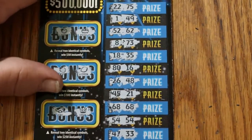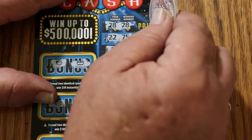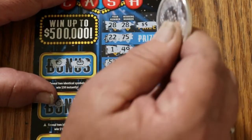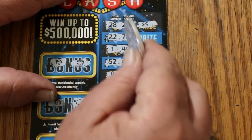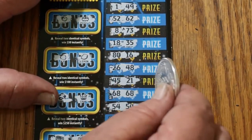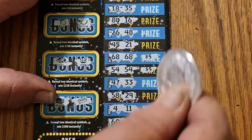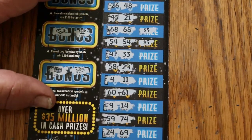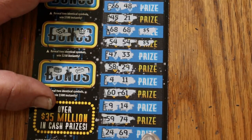We're back to the numbers. Let's see what happens here. I see the writing on the wall. Five dollars. Going down, going down, going down. Another five. How exciting. Another five. And another five. How about that?